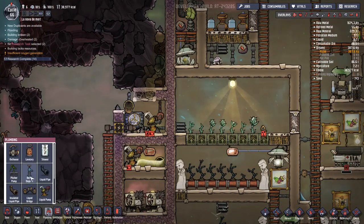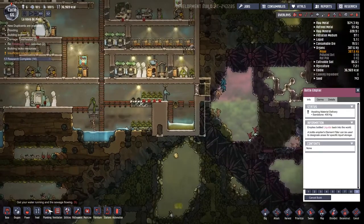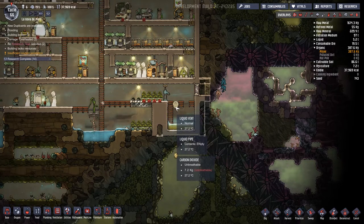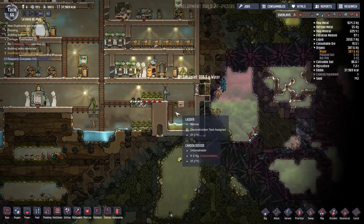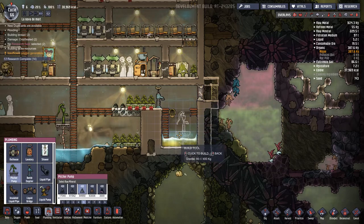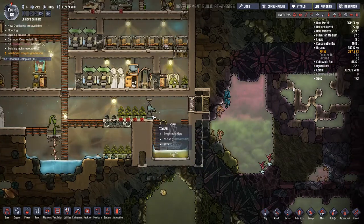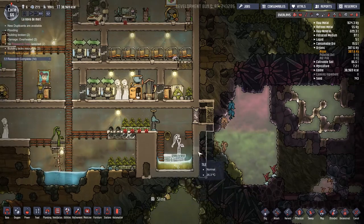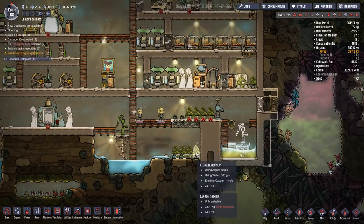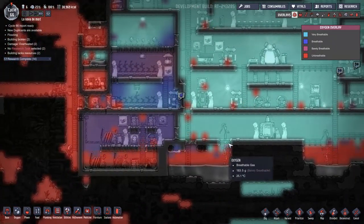I think for now we're going to go with plumbing — a bottle emptier here on high priority. Then I'll come down here and put a pitcher pump in. That sounds like a much better idea. It doesn't matter if I can't get out that door — I have no intentions of going out there at this present moment. Priority 9 to get rid of those if at all possible. Making sure this carbon dioxide gets processed through is quite an important job.